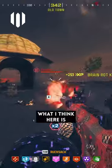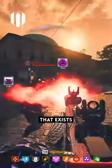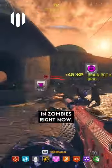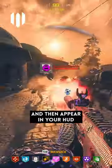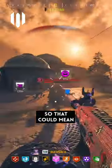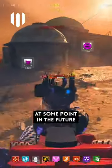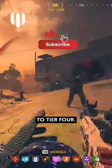More importantly, what I think here is that there is an icon for Tier 4 Pack-A-Punch that exists in Zombies right now. That icon didn't just miraculously create itself and then appear in your HUD — that icon has to exist in the game files somewhere. So that could mean at some point in the future there will be a way to Pack-A-Punch your gun to Tier 4.